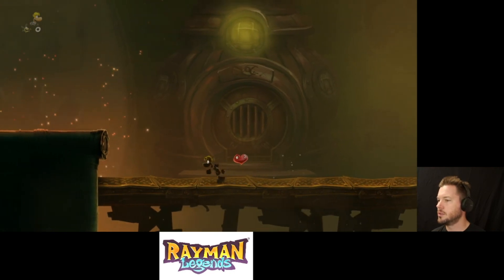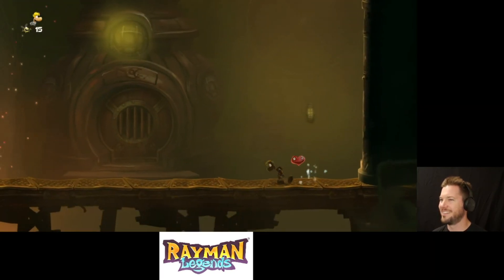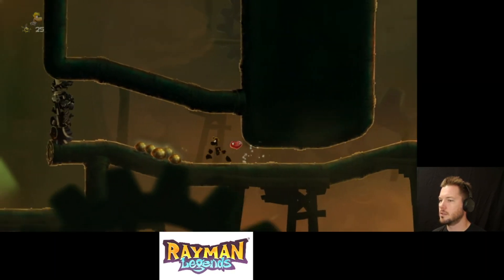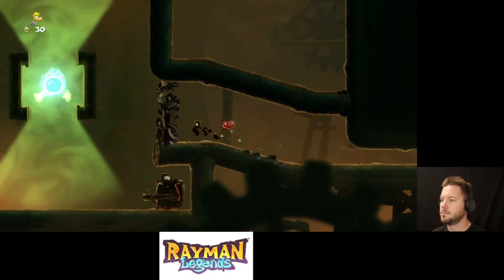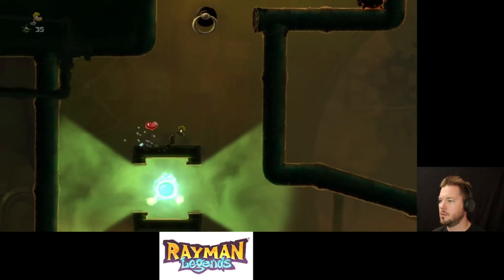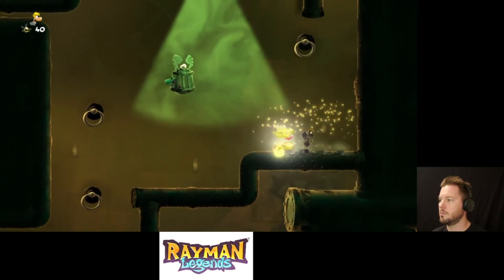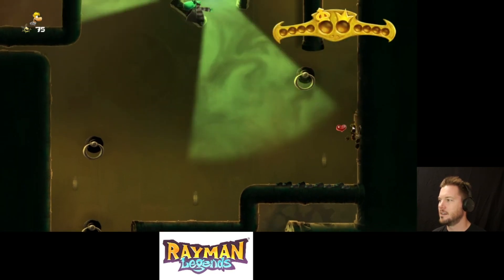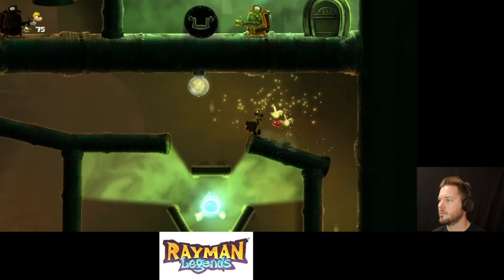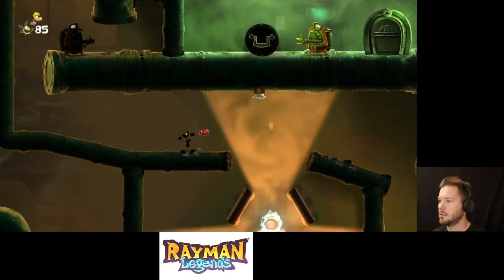Woohoo! Wait, which direction is forward? Because we always go the opposite looking for secrets. Smash! Whoa. Get that Teensy — wait a minute — and then get that Teensy. Chill out, Ray! Oh no, you almost got me. We got through it!